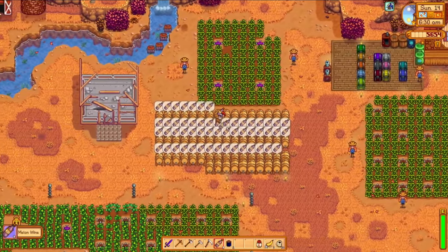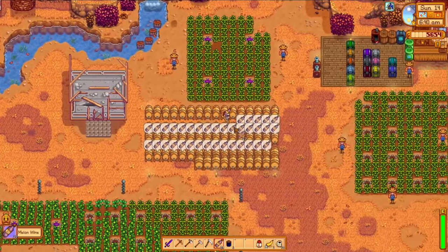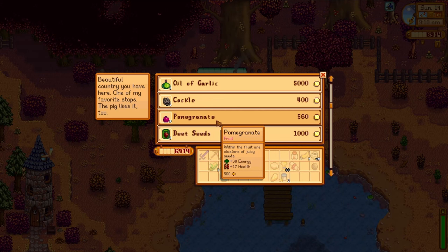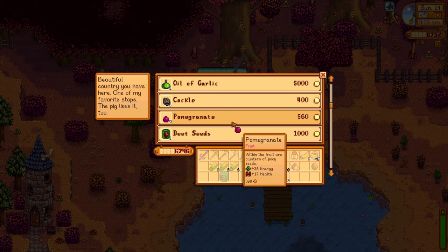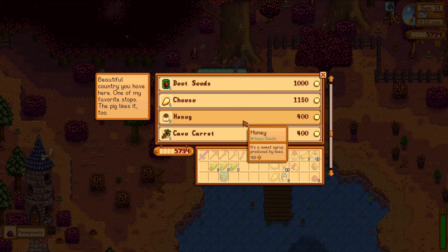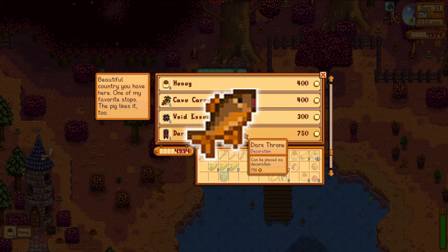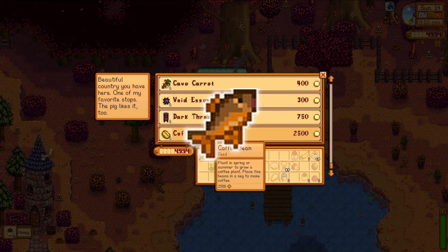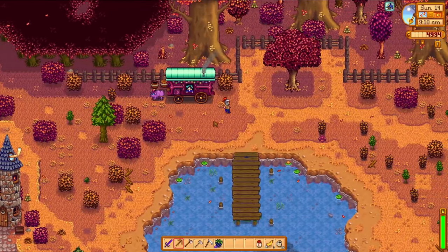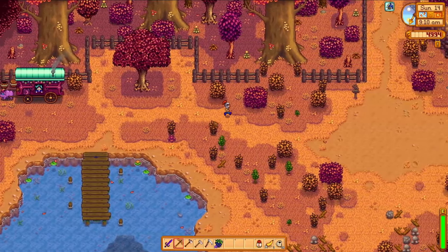On the morning of day 14, I'm greeted by a beautiful sight - 63 melon wines ready to go. I then visit the traveling merchant like I do every Friday and Sunday looking for some items. I kind of goofed in spring and summer and didn't end up catching a sunfish. If I can't find a sunfish from the traveling merchant here, we aren't getting the community center done this year. I do find a pomegranate which is helpful, but no dice on the sunfish.